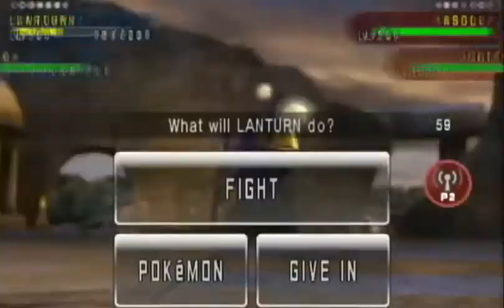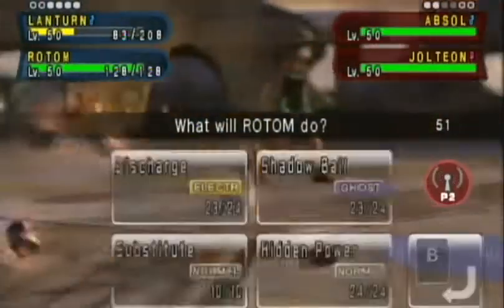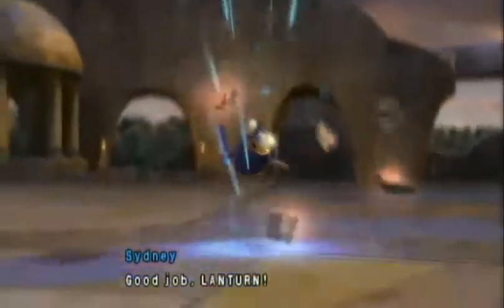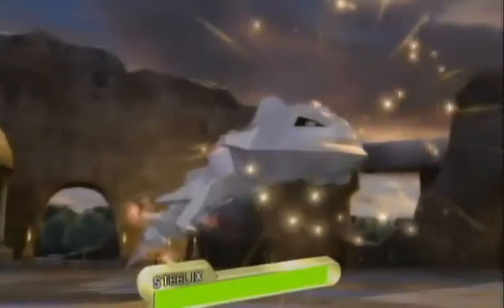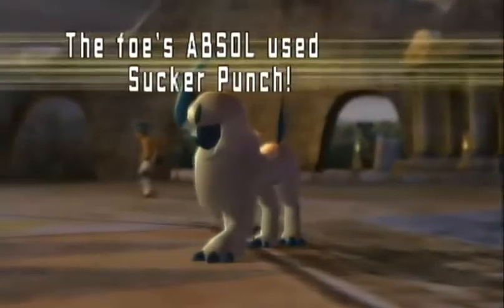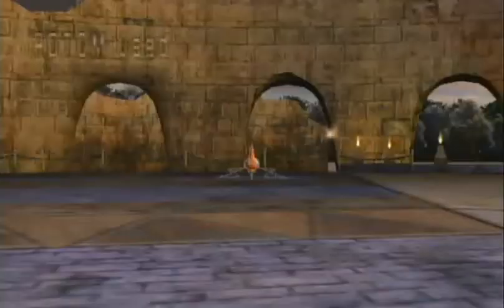I'm doing pretty well — none of my Pokemon have fainted and I've taken down two of his. My opponent sends out Absol and I've had such bad luck with Absol in the past. I switch out Lantern and decide he's going to Sucker Punch me, so I go for a Substitute. If he decides to Snatch I'm screwed, but I was totally right — he used Sucker Punch. That was an excellent prediction.